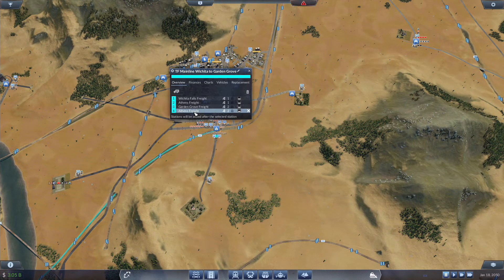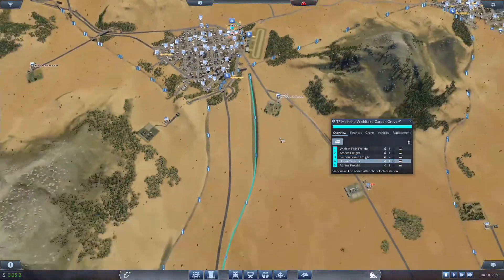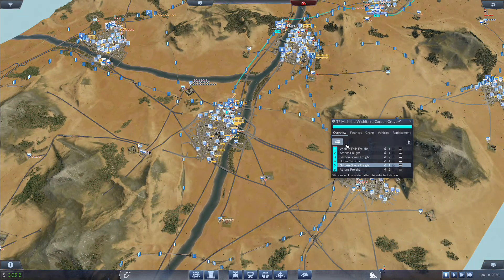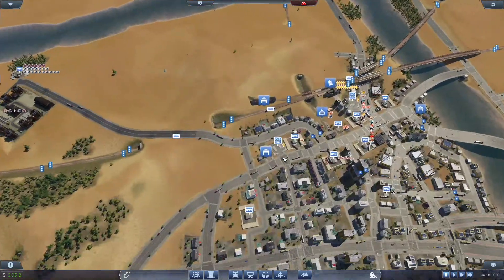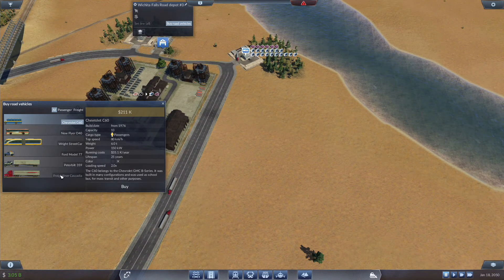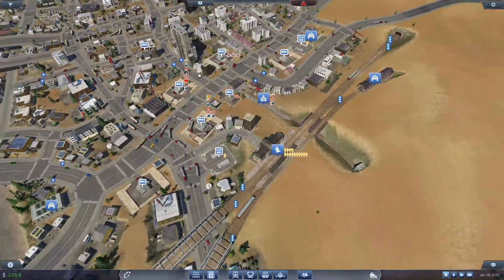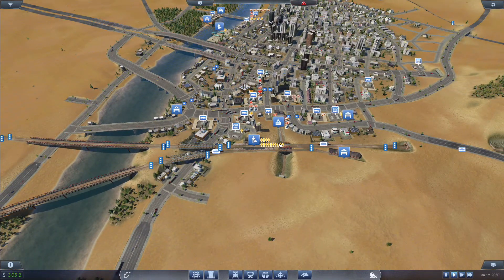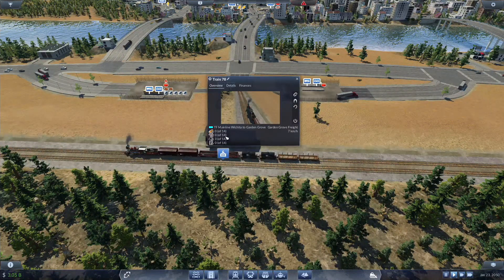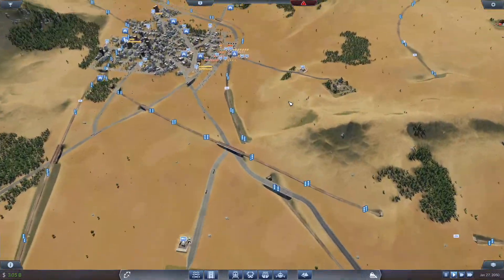Our current frequency is four minutes but we are going to be extending the line, which we will do right now. Garden Grove over to Rally — we are going to come back here to Garden Grove Freight Athens, and then back to the third line in Wichita Falls. We now have a lot of steel being produced here — we are going to add a few Freightliners to Wichita Steel. We have a few accumulation of items, but this will definitely help supply a little bit more throughput of goods.